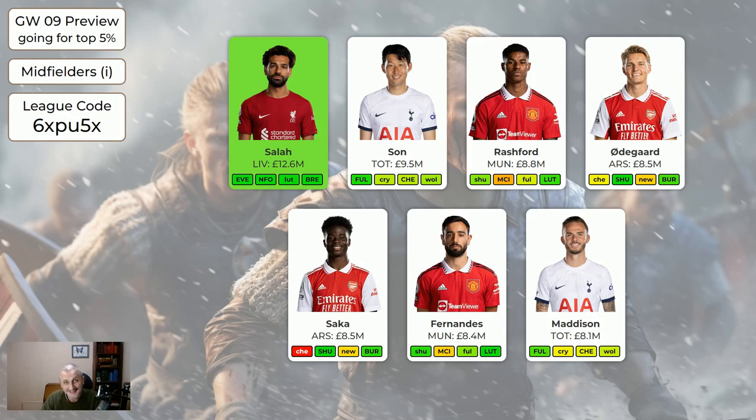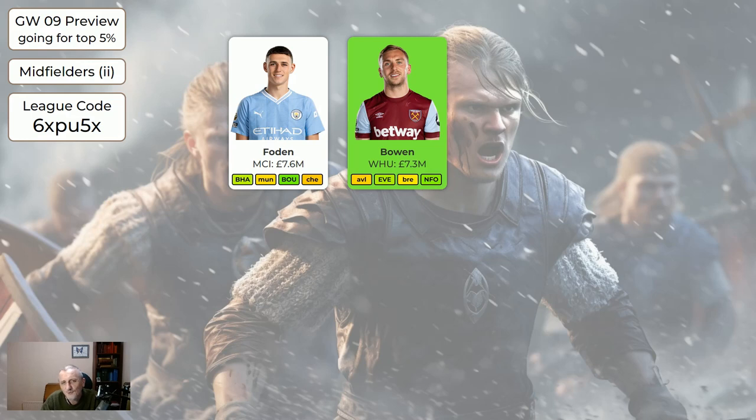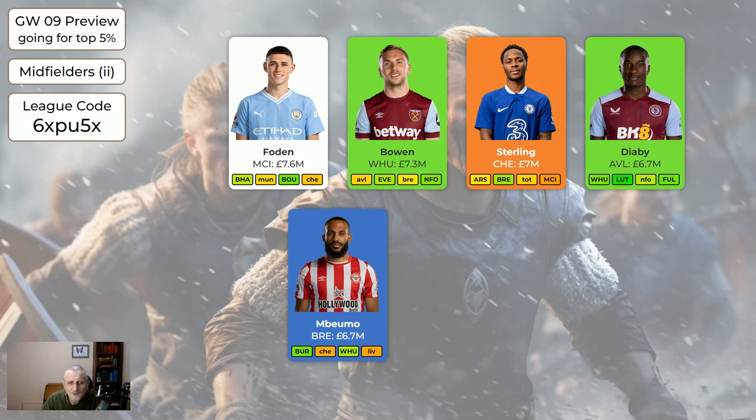It's not worth taking a minus eight to get Salah in. The idea of this system is you can buy any of these players and you should be all right — try and get more of the green ones, don't get the orange ones, and no more than three grey ones. Bowen — I've kept West Ham players green because they've still got some nice fixtures coming up. Sterling is sellable: they're playing Arsenal this week, then home to Brentford, but after that the fixtures really aren't good for a few weeks. Diaby is still green because Aston Villa still have some nice fixtures and he's still good and attacking. And Bueremo — this is possibly the last week you'll want to keep him, so he's blue (sellable soon), but he's home to Burnley this week and may be okay.